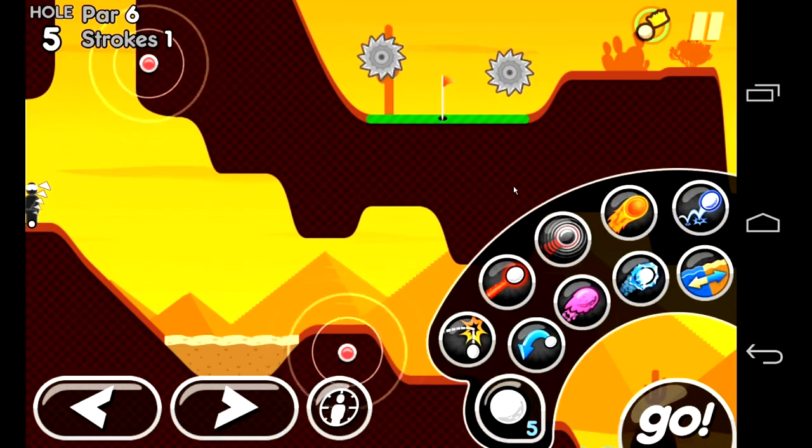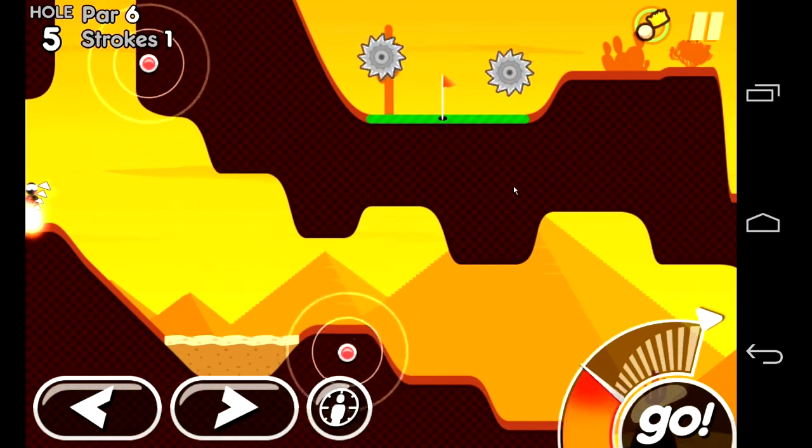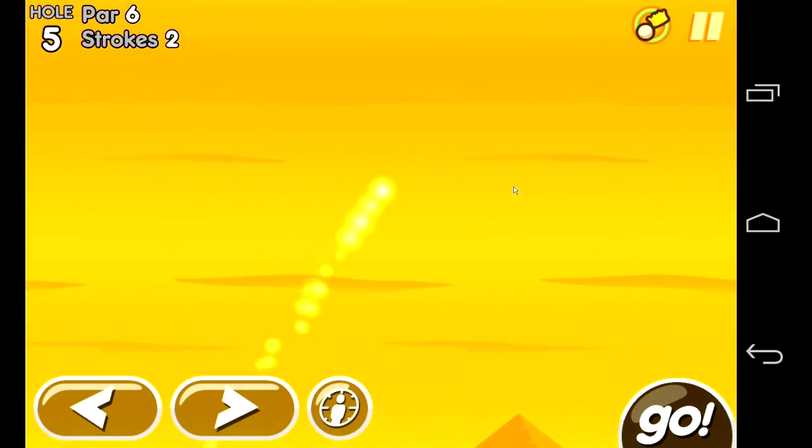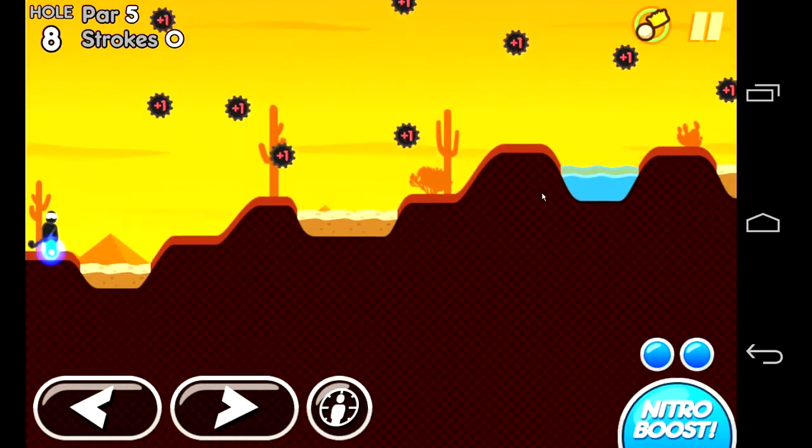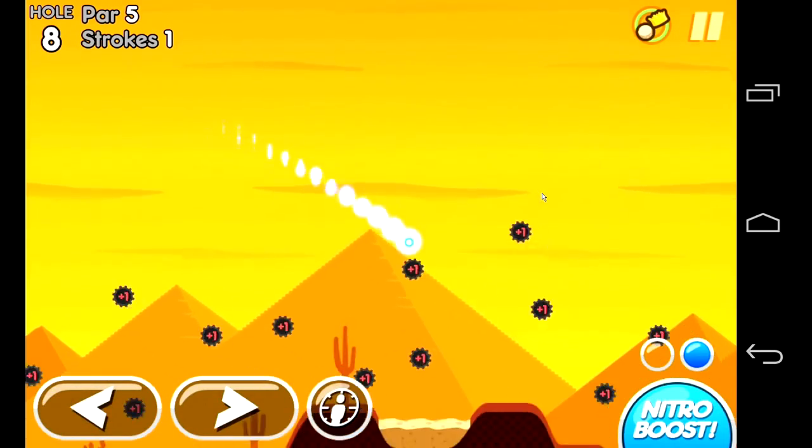The first one is a turn-based mode where you play against either a random person or one of your friends on a single course. With the balance of the hats and power-ups, these games are always interesting and play out differently. The second mode is called Race Mode where players race to get to the cup as fast as possible — it's complete frenzy.